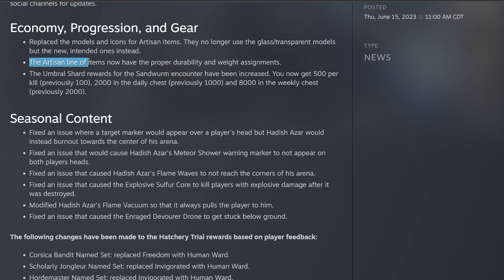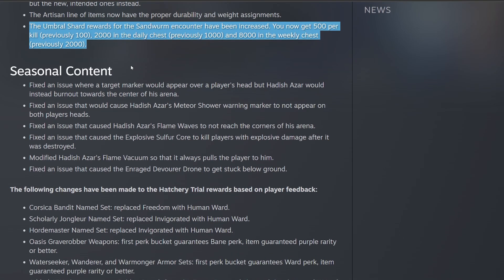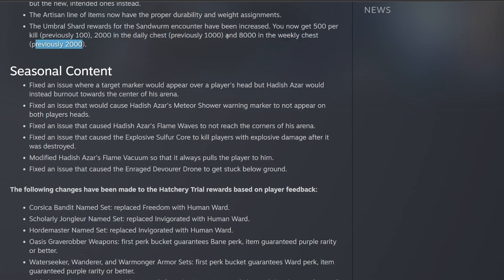They've also made a couple more changes to the artisan items — they now have proper durability and weight assignments. They then changed some umbral shard rewards for the sandworm encounter, and they are increasing those rewards. You now get 500 per kill, previously 100. You now get 2,000 umbrals in the daily chest, which was previously 1,000. And you now get 8,000 in the weekly chest, which was previously 2,000 — a massive bump in umbral shards from your weekly chest.